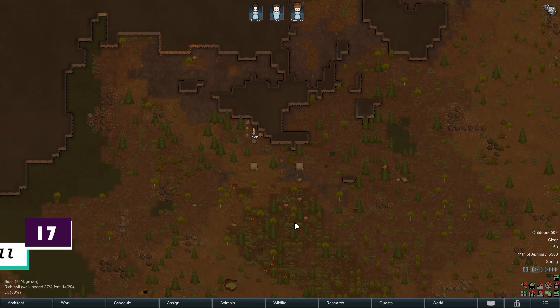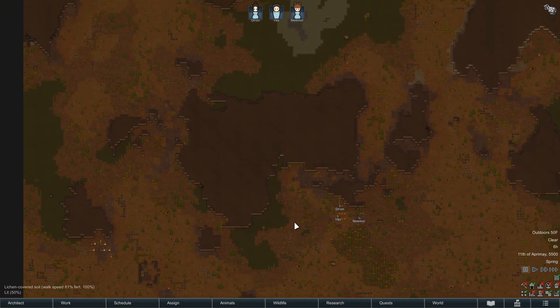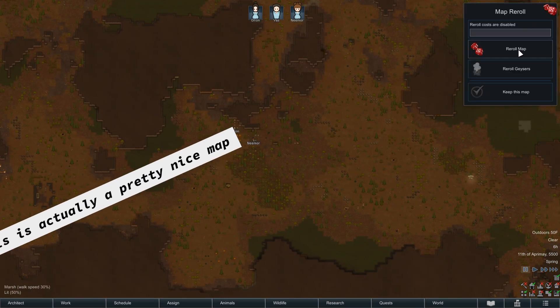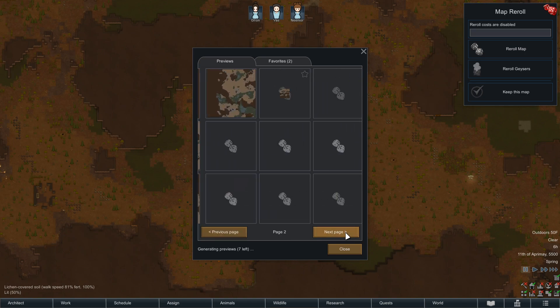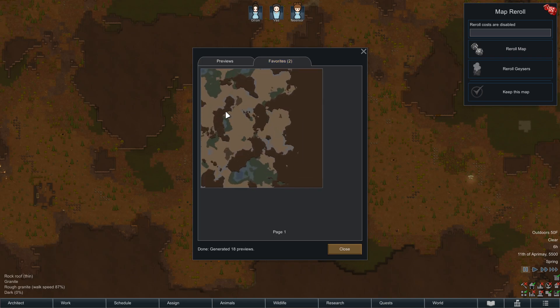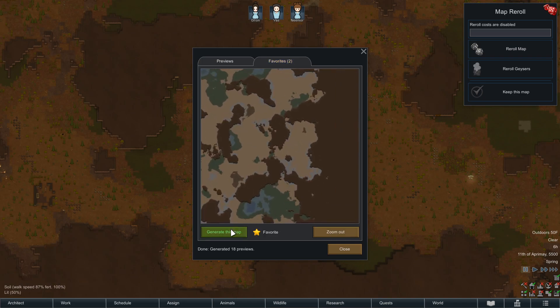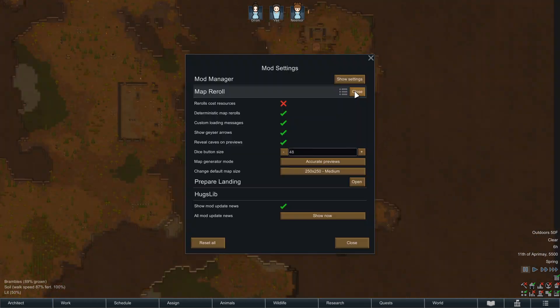Number 17 on my list is Map Reroll. So you just prepared your landing to the highest degree of perfection, but the map you crash landed on kinda sucks. Map Reroll gives you the ability to quickly reroll the entire map. Not only does it show a preview of rocky terrain, but it also shows where the rich soil would be, so you can get a huge starting advantage. The mod is a little OP in that regard — it tries to balance by removing resources from the map whenever you reroll, but you can disable that in the settings.